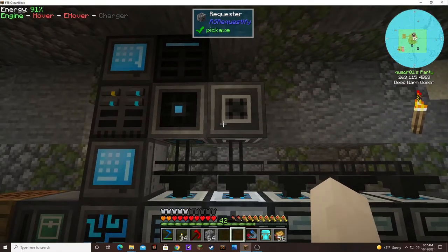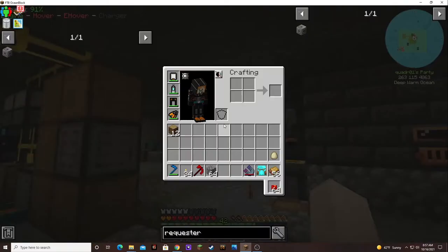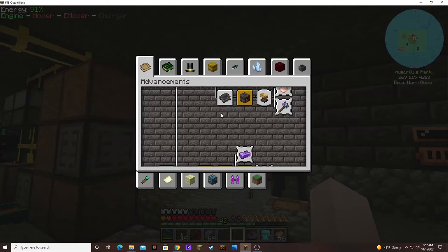Let's make this — move that in there. I keep forgetting I have improved processors. And a requester, awesome! There we go. What is this? Put it in my inventory. I wonder if it does do the auto-crafting. I'm not sure but let's see.